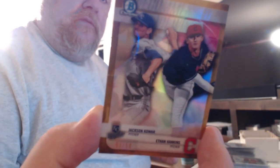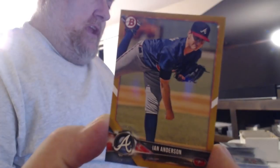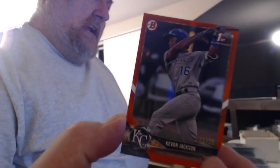For the recommended viewing spot, you got a gold duel of Jackson Collar and Ethan Hankins, Jawan Harris orange refractor, Bo Bichette gold refractor, Logan Allen gold paper, Ian Anderson gold paper, Jordan Groshans gold paper, Cal Mitchell orange refractor, Desnial Diaz red refractor, Tyler Frank orange paper, Adam Haseley gold paper, Kevin Jackson orange paper.